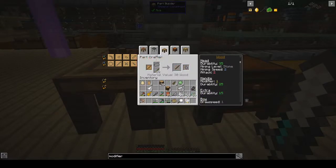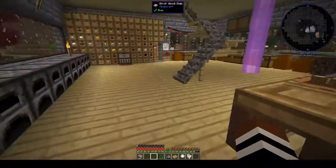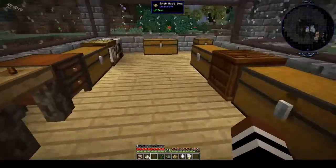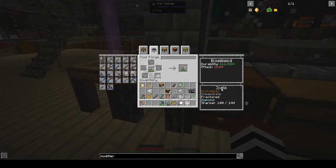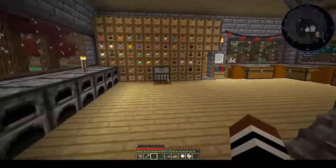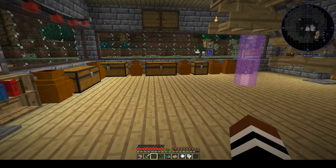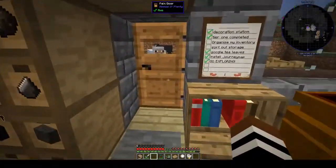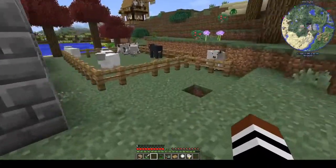At the tool forge, you put your tool in the middle and put whatever modifier you're adding. I can actually add two or three more levels. Let me get three bits of quartz. My sword is already in the tool forge - put in three bits of quartz and now my sharpness modifier is maxed out. With sharpness maxed out I can one-shot animals, which is good in that they don't start running around and I don't have to chase them.